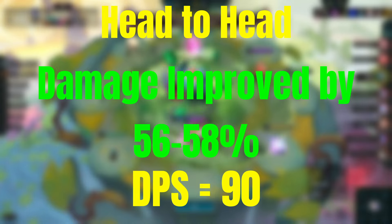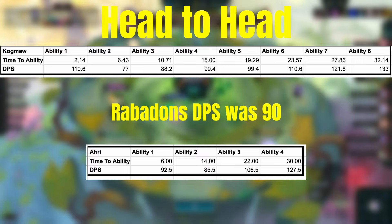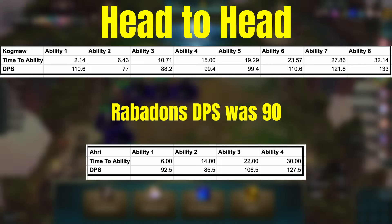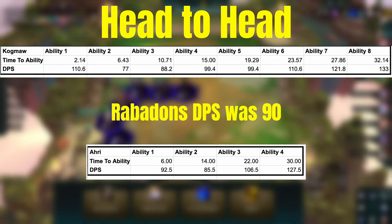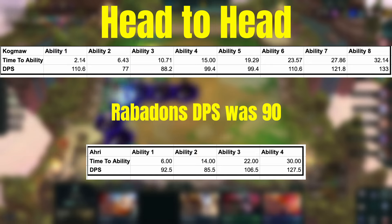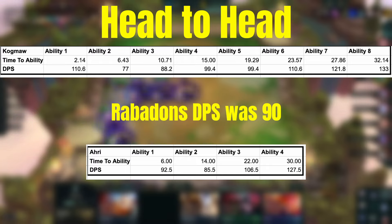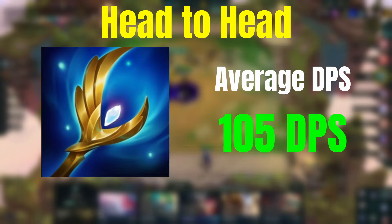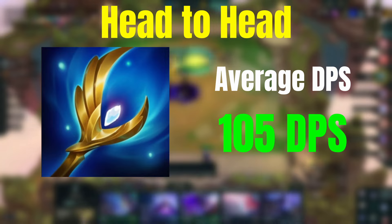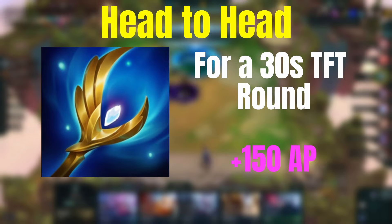Keep that figure in mind as I show you these tables for Ori and Kog'Maw with Archangel Staff. As you can see, the DPS for both champions is already at the level of Rabadon's by the time they reach their first ability, and normally the game will go on for at least five to ten seconds further. The amount of worth you're going to get from Archangel Staff is going to be so much more than that of Rabadon's — even with that 20% bonus damage, the DPS from Archangel Staff is on average about 15% more than Rabadon's. And if you're able to go for a full 30 seconds in the game, that is going to be a plus 150 ability power to your champion — that is huge.